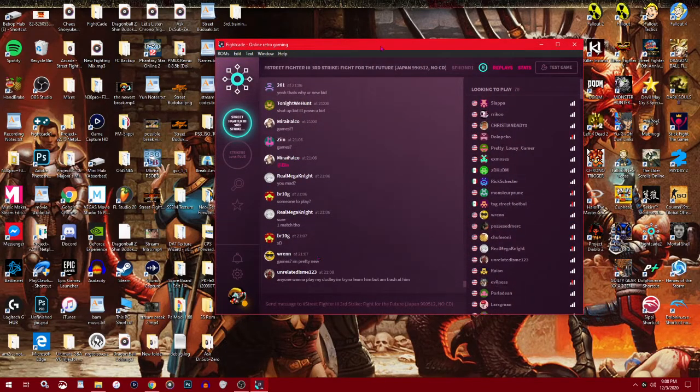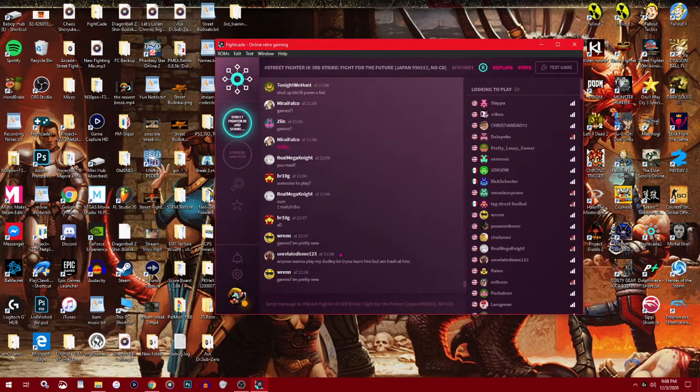This is the lobby for Third Strike on FightCade — it's always popping off, you get some good games in. Now I'll show you how to run it.